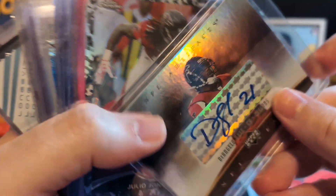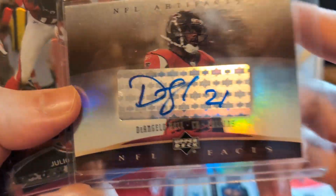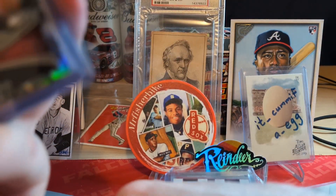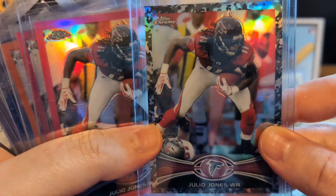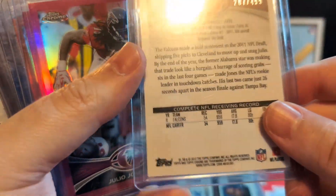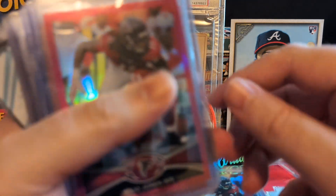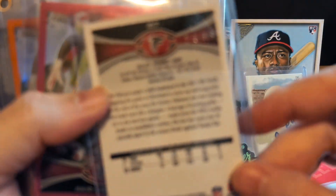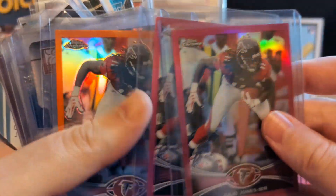Big D'Angelo Hall fan — he played for Virginia Tech. NFL Artifacts D'Angelo auto, wow. That's just nutty. Julio refractors — what is this, the camo? Holy crap, the /499, 2012 — that is sweet, freaking camo refractor Julio. And then we got a pink — or two pinks. Beautiful, yeah, they're numbered to 399. Just incredible, man.